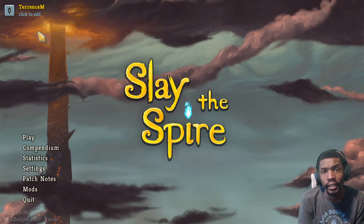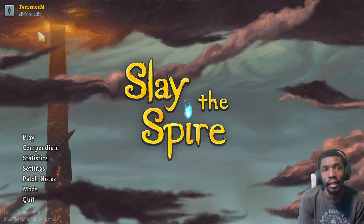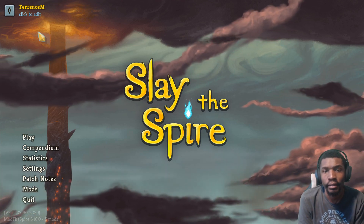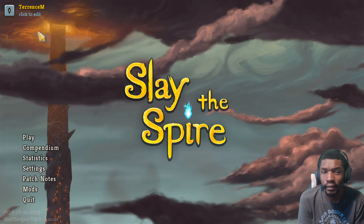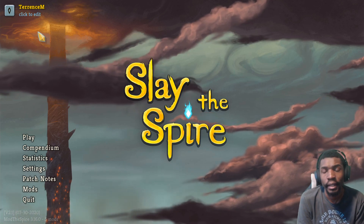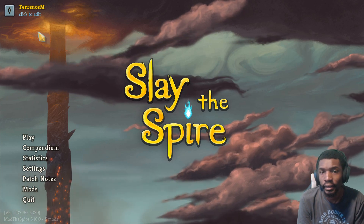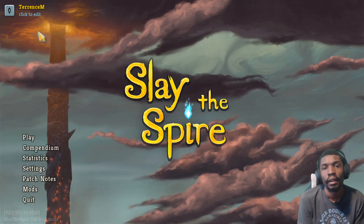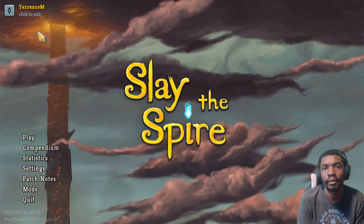Hey, what's up? I'm Terrence M, and I stream Slay the Spire on Twitch. I mostly play Ascension 20, and I have one of the highest run rates on pretty much all the characters, with my Silent run rate being around 50-52% over 50 games, and that's the character I want to talk about today. I'm doing a tier list series for the Act 1 cards for all the characters, just to give you a good baseline and foundation for your runs.